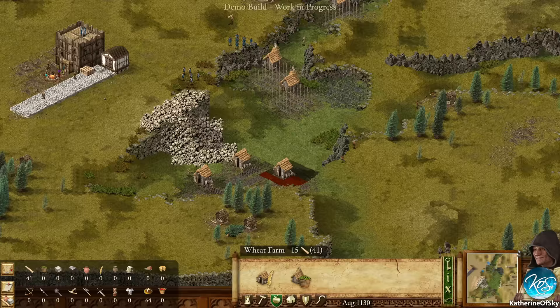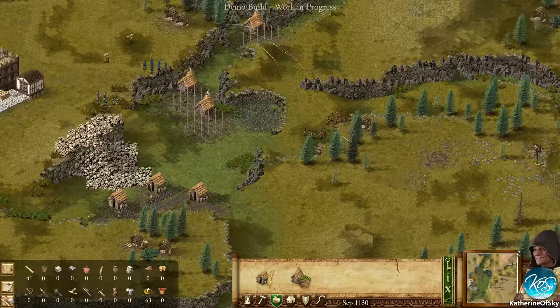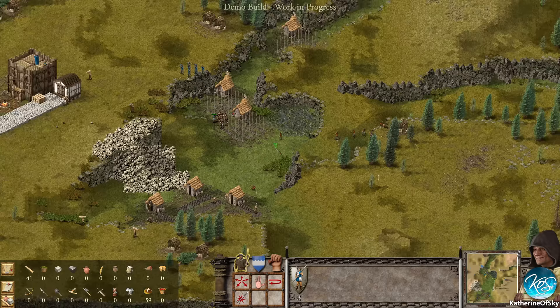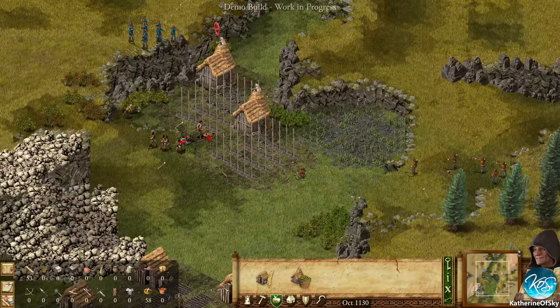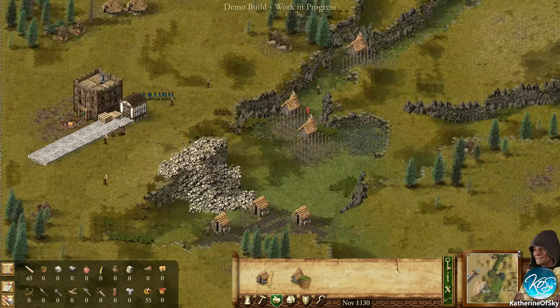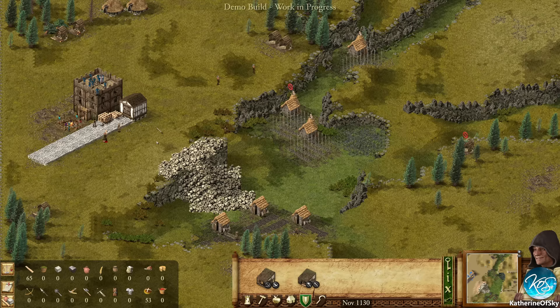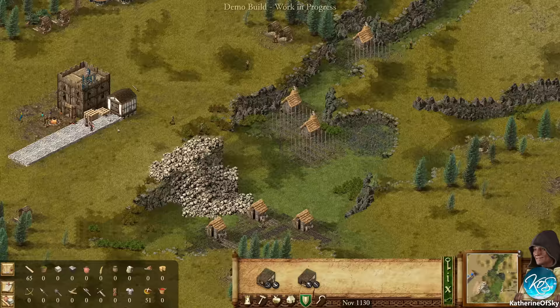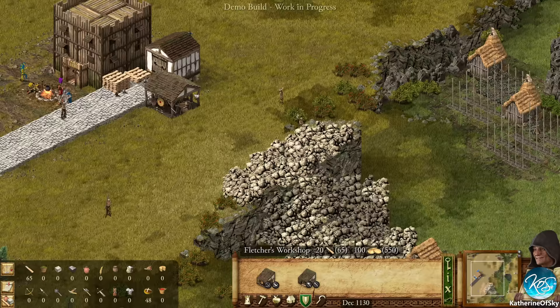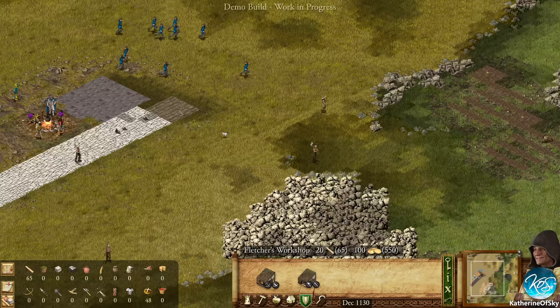We'll keep these guys over here guarding our main path to the castle, and the archers can get these folks when they come down. Now they're going to start killing our woodworkers - that's inconvenient but we'll deal. Let's keep on building some farms here. These guys can actually go and engage these people because otherwise they're just going to be targets for the archers. Okay, we're killing them, mostly. I'm going to send these guys up here and hopefully we can get those deadified.